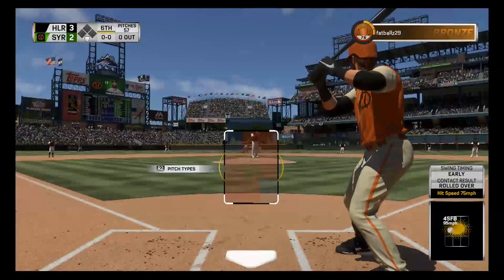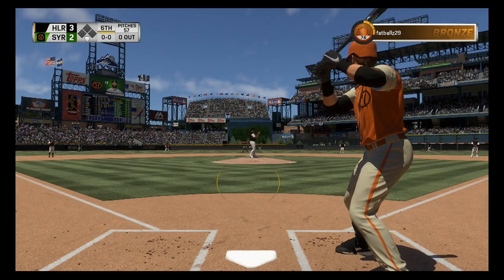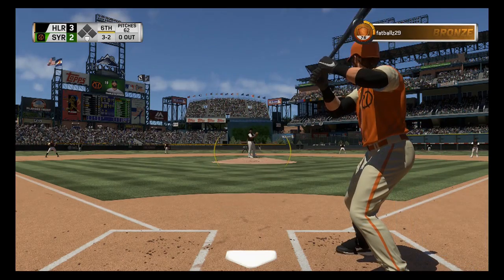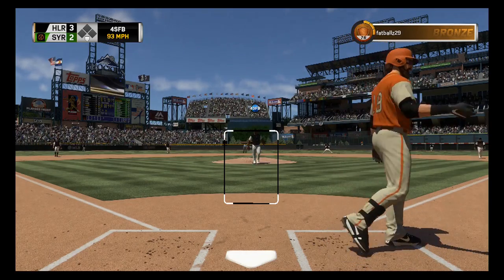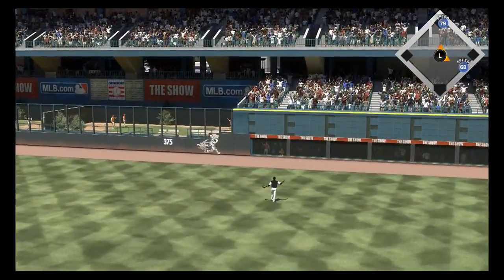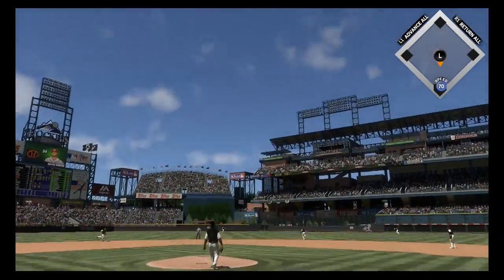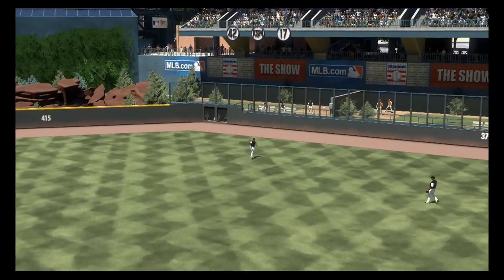Top of the order leads off the bottom of the sixth — Charlie Blackman, lefty versus lefty with CC Sabathia still throwing. Three-two count to Blackman — I'm sitting on the fastball and that's ball four. Now sitting on that slider, and there it is — opposite field home run! You can put it on the board. After that slider away, he goes back to the fastball up in the zone — I think it's going to be too high. Deep fly ball to center field, Charlie Blackman with the out.